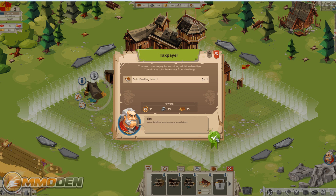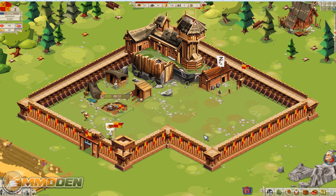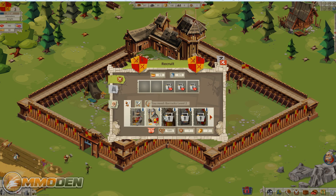Now we need to build a dwelling, so we'll throw that right there — that'll take another 20 seconds. Unfortunately we're kind of locked in place; it won't even let us out to the world map. It says you're not ready to face anything yet.